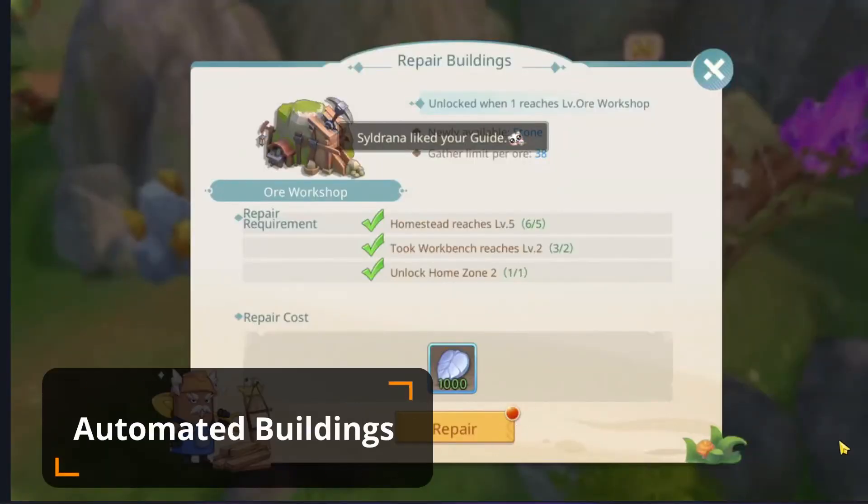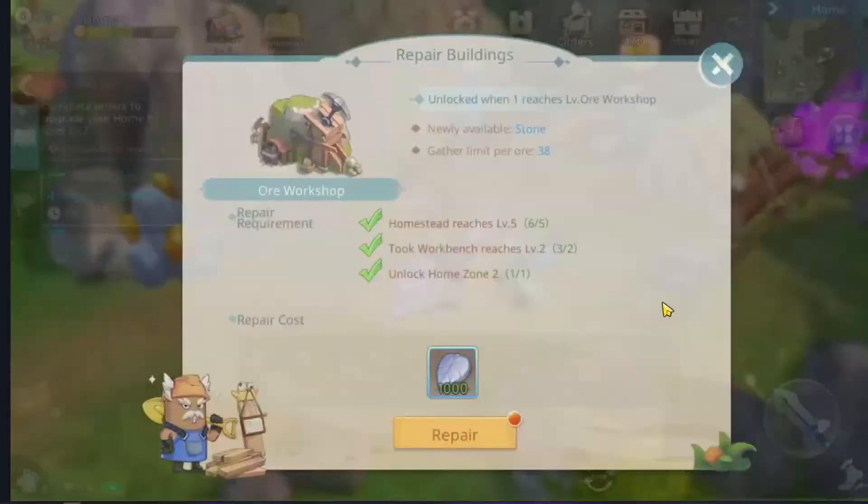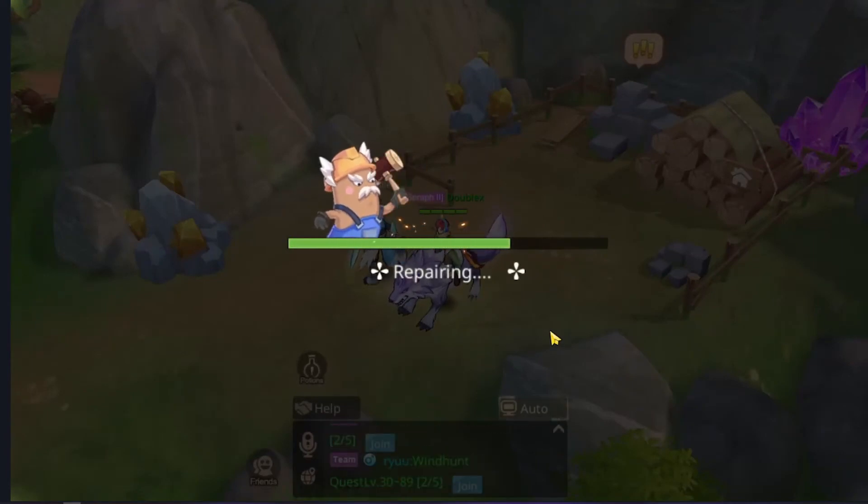On the homestead there are also automated buildings that farm materials for you — one for stone and one for wood.